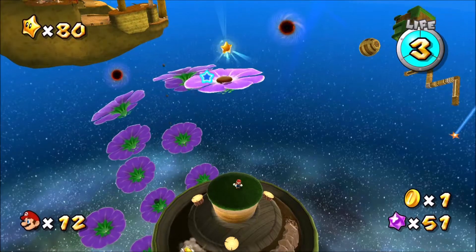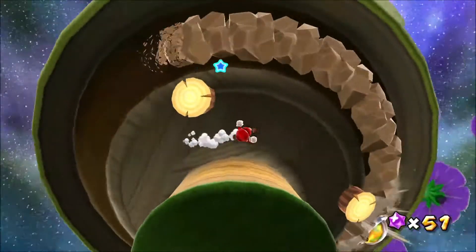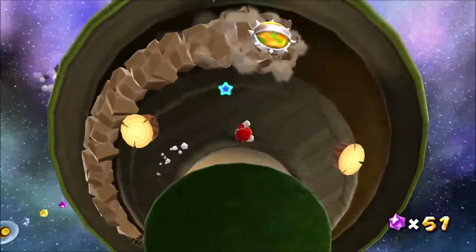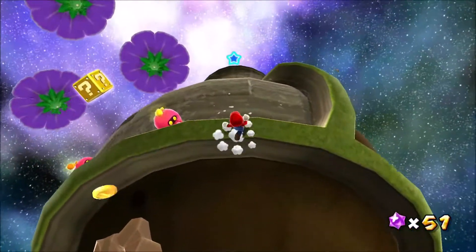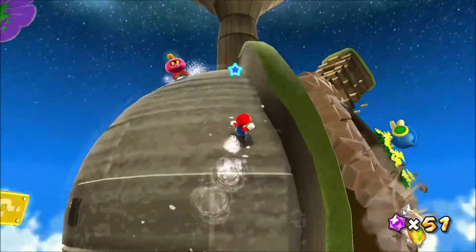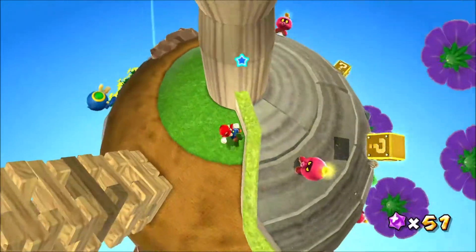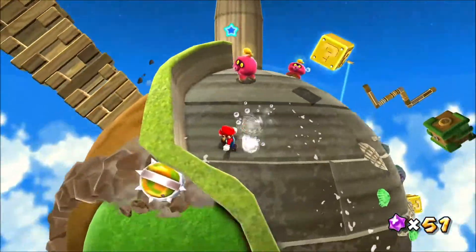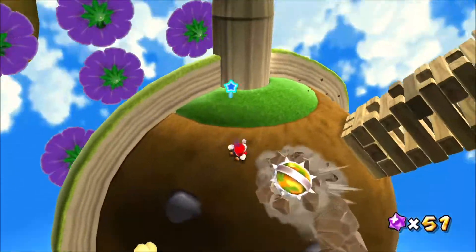I need to jump from flower to flower, it looks like, in order to get that star. It looks like we have some moles here. Let me get rid of that mole. Let's go on this side of the planet. I see another Cataquack — maybe I'm supposed to have it fling me up that tower.